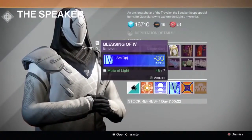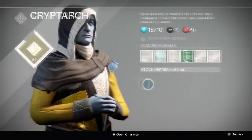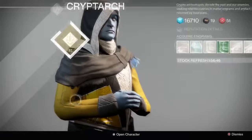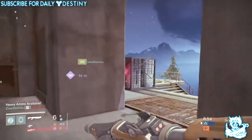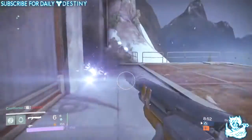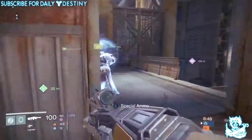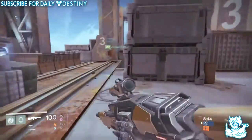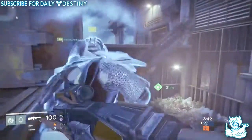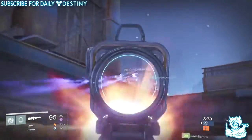Emblems on vendors can now be previewed in the inventory screen. Marks and reputation icons and meters were adjusted to better differentiate the two. Fixed an issue in which Strange Coins and Motes of Light would not route to the Postmaster if your inventory was full. Fixed an issue in which engrams were not displaying possible contents in the Cryptarch vendor menu.